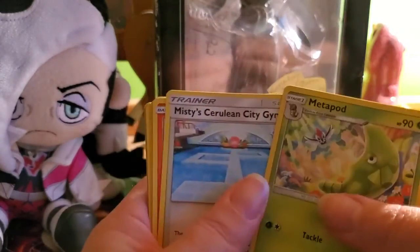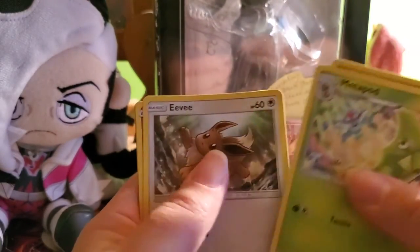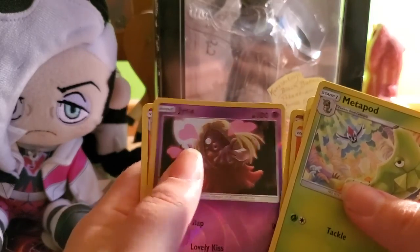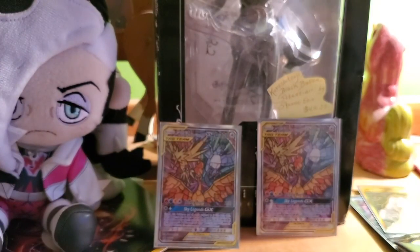Pack five: water energy, Metapod, Misty's Cerulean City Gym, Magmar, Ekans, Geodude, Cubone, Eevee, reverse holo Jynx, and a Clefable non-holo rare. Come on ETB number two, don't fail me now.